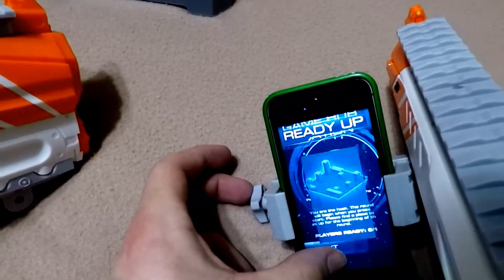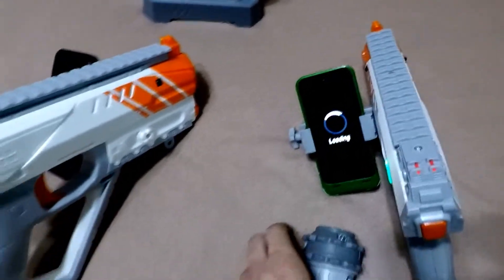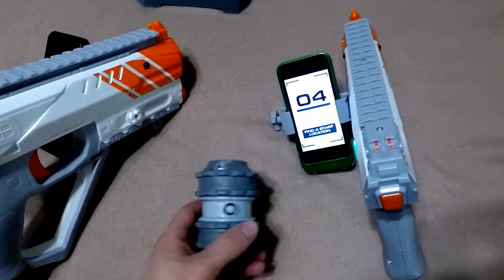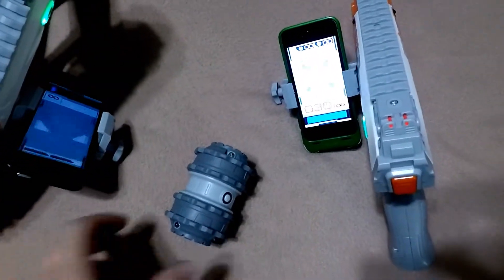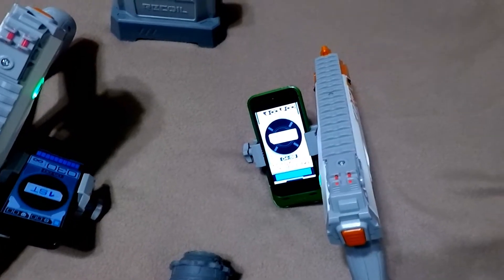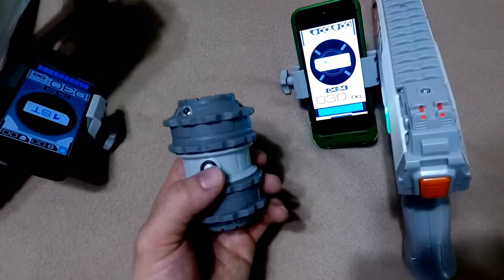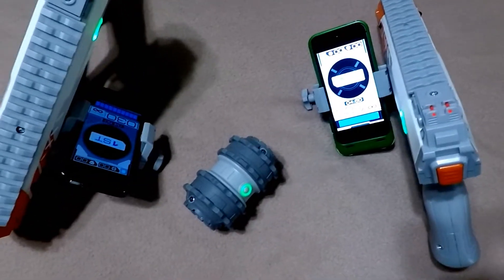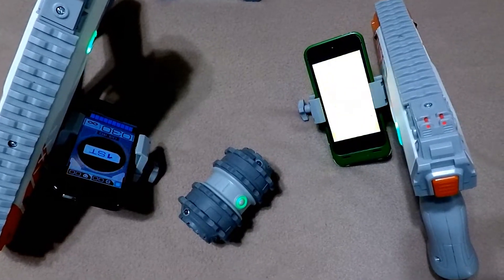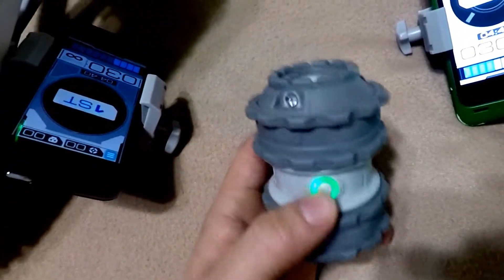Alright, let's start this. Place the game hub in the center of the battlefield - we're pretty close to it now. So if I just press the grenade it's going to detonate - and now both players just took damage.